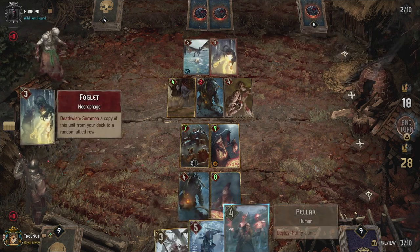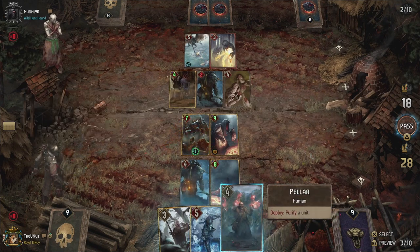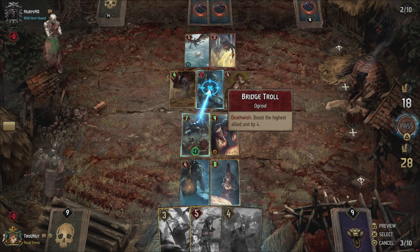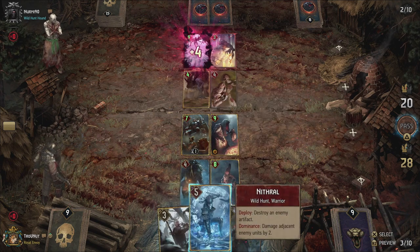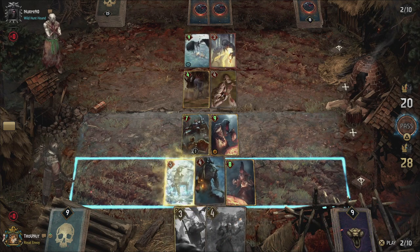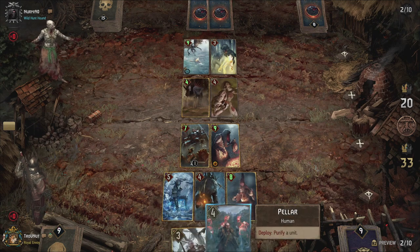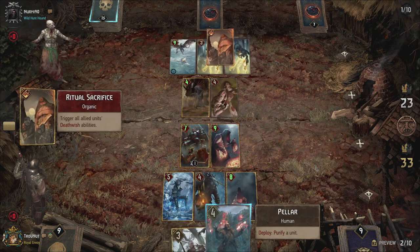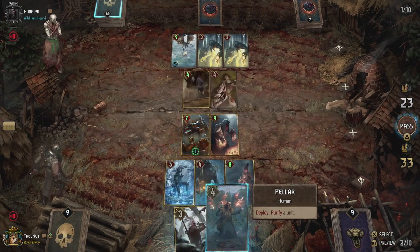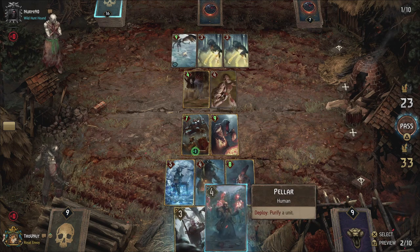Weird choice — I think he has a crappy hand at the moment. I don't think he has much use for any of that anyway, so let's just kill that Bridge Troll again. Then we can use the troll — there we go, I think we got this. There goes the — oh, he hits the shield! That was really bad luck — we still have dominance though.